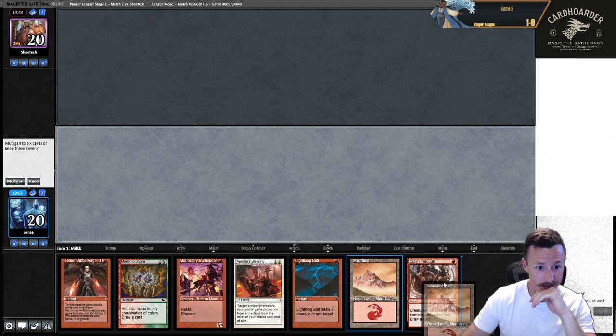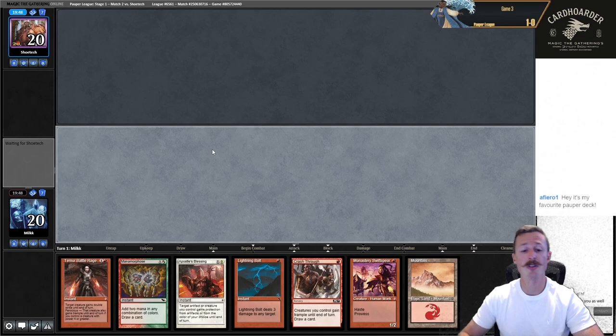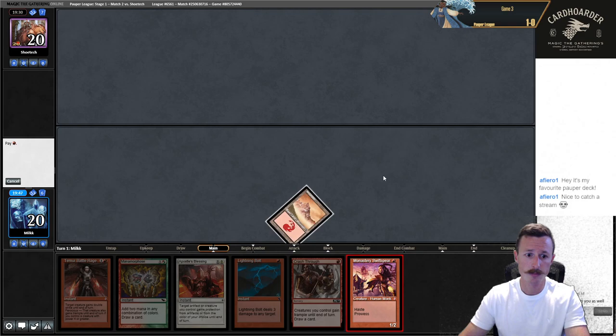I think I'm going to keep this one — turn one Swiftspear, turn two Crash Through, maybe Bolt something. We have Manamorphose and TBR. We can just kill with just a Swiftspear. We can slow them down. Turn one Swiftspear gaming.